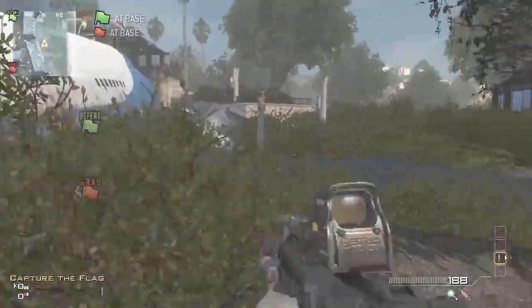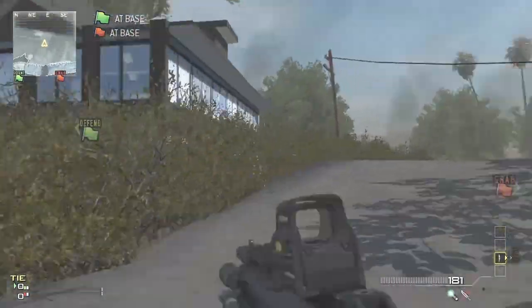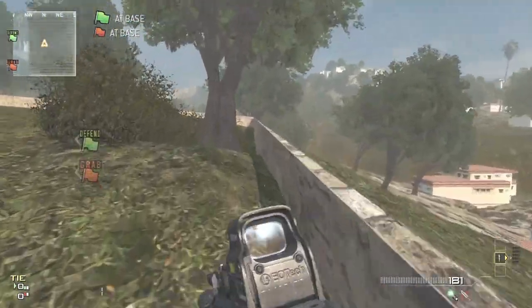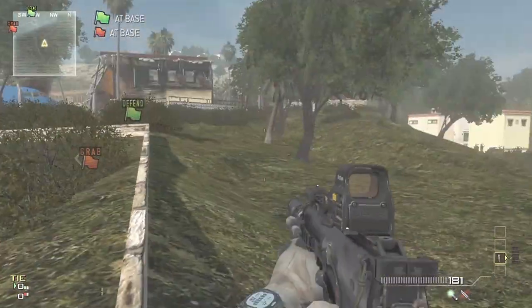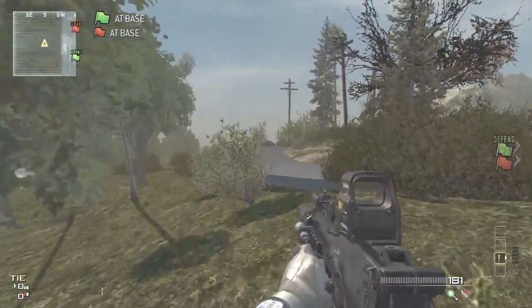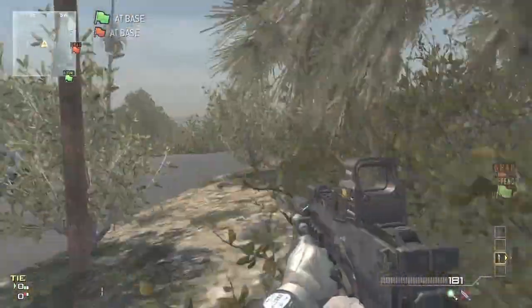If you've never been out of this map before, it is actually humongous — there are a lot of spots you can explore. Just so you know, this is the online multiplayer map called Black Box and you can only get it if you pay $50 for Elite Premium. If you enjoyed this video, please leave a like, check out my channel, and subscribe — I upload Modern Warfare 3 glitches daily. See you guys later, peace.